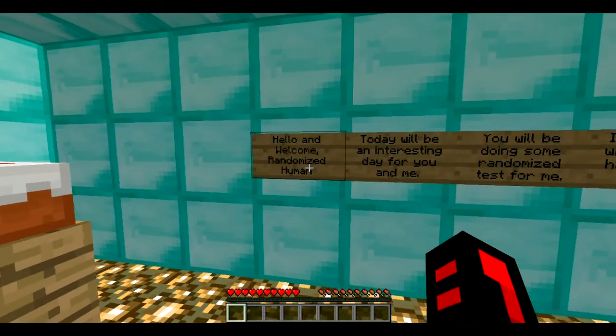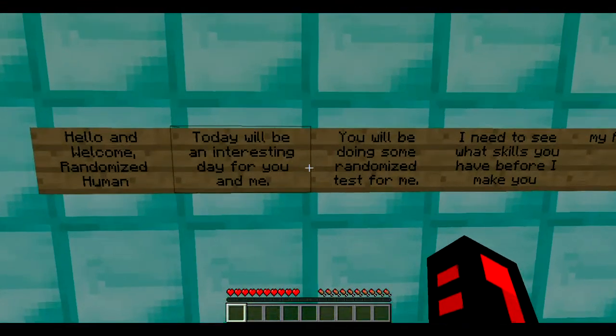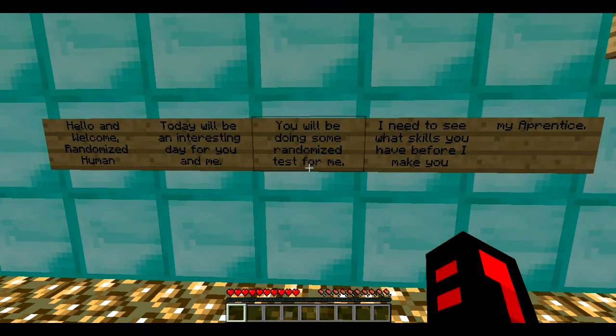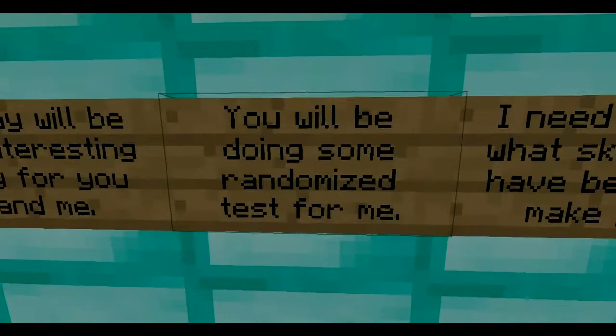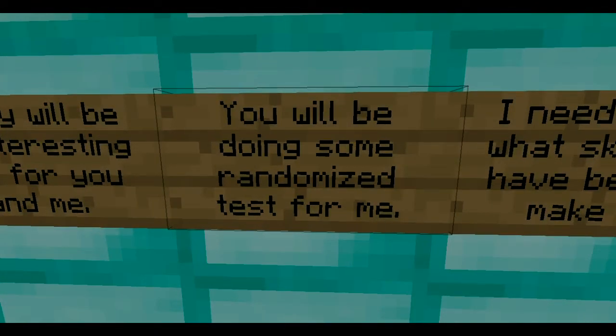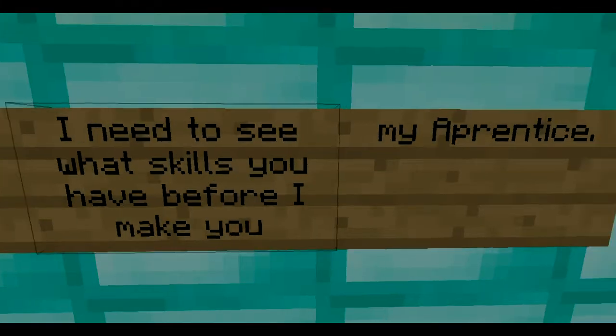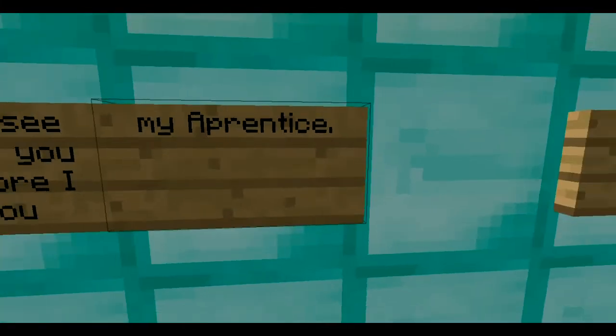Okay, 'Hello and welcome, randomized human. Today will be an interesting day for you and me. You will be doing some randomized tests for me — I need to see what skills you have before I make you my apprentice.'